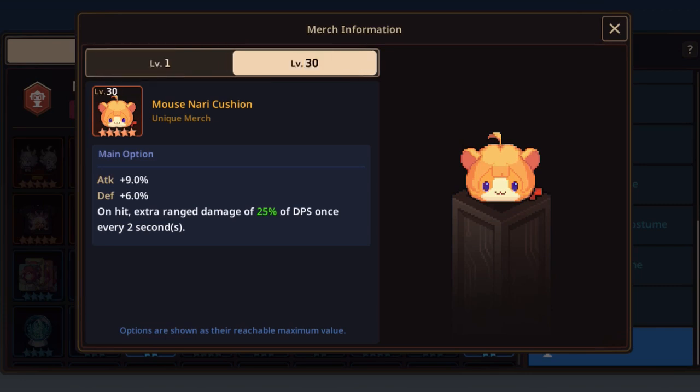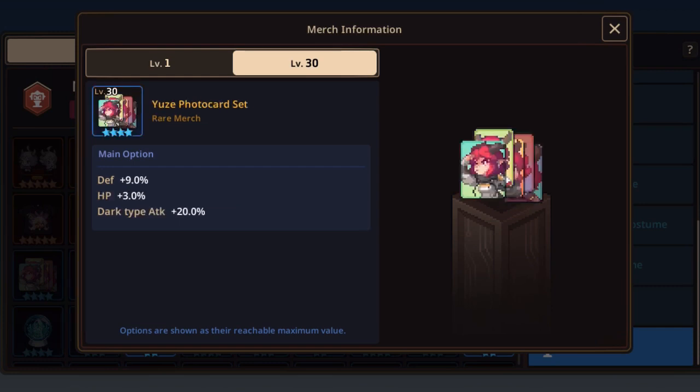First, the big boys — the unique Mercs. To be honest I won't go into details yet because this is time-gated and it's going to be a very long time. But just to mention: if you have Noxia, the Mount Snari cushion will be the best here. It has extra range damage by 25% of DPS once every two seconds, plus attack +9% and defense +6%.